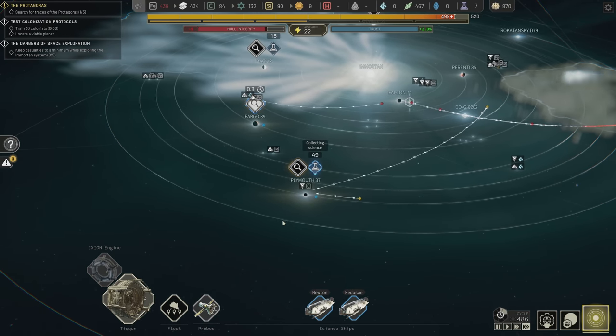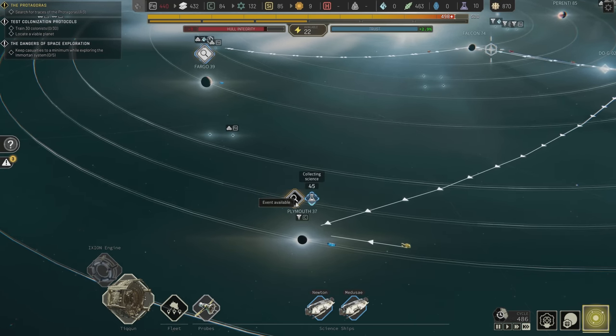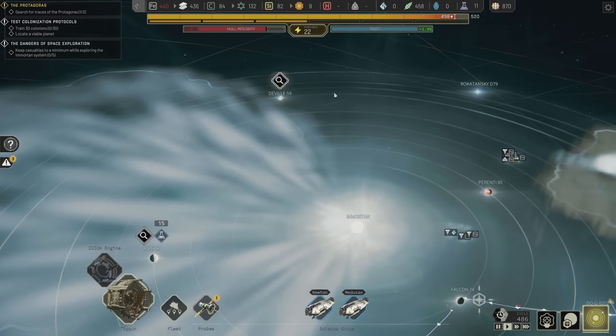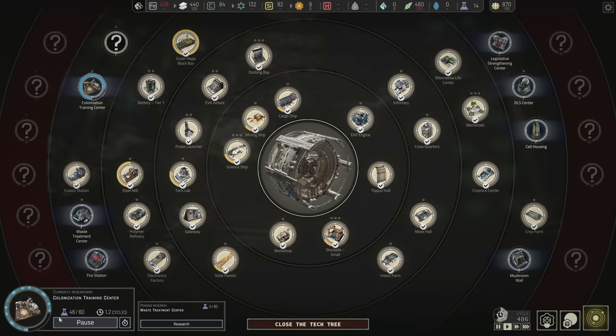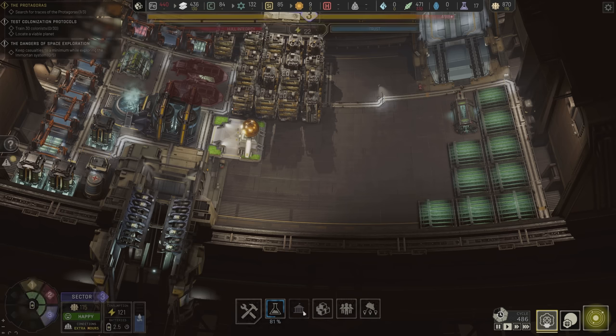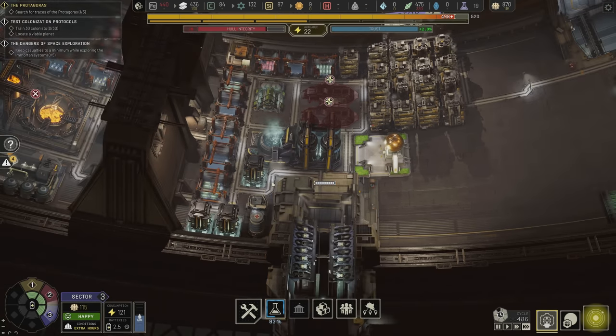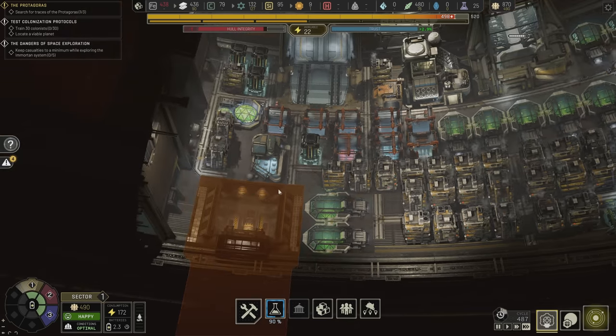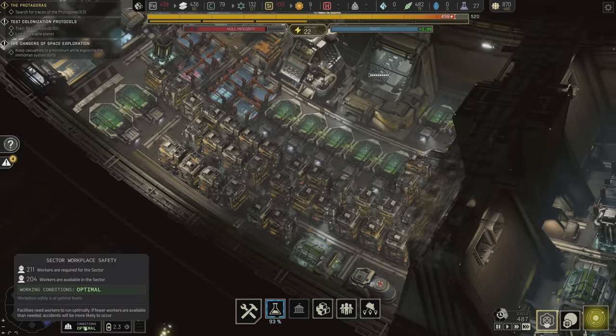I don't know what to think of this — let's let them collect this before I hit the button. Who knows what we'll have to deal with after. Colonization training center should complete now; we do have enough science to complete it. Once that's done, we'll have to build that building somewhere.